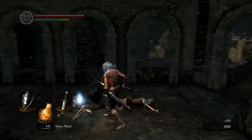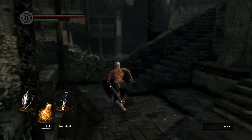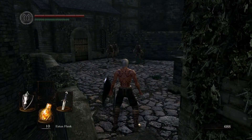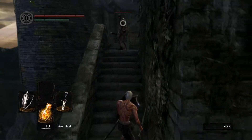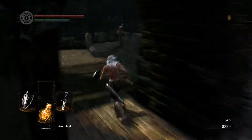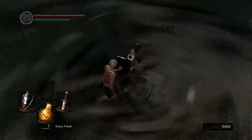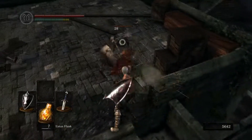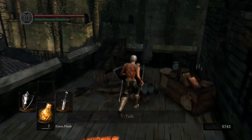On the way to Taurus Demon, there is actually a chest you may or may not have discovered. When you come up the stairs and face those three hollows, right behind them you'll see a wooden door. It is locked, but there are a couple of very easy ways to open it. First, with the Master Key, which you could pick as your starting gift at the very beginning of the game. The second way is with the Residence Key — to get it, you can go meet the Undead Merchant by following the path on screen. You can either buy it from him for 1,000 souls, or kill him and he will drop it.